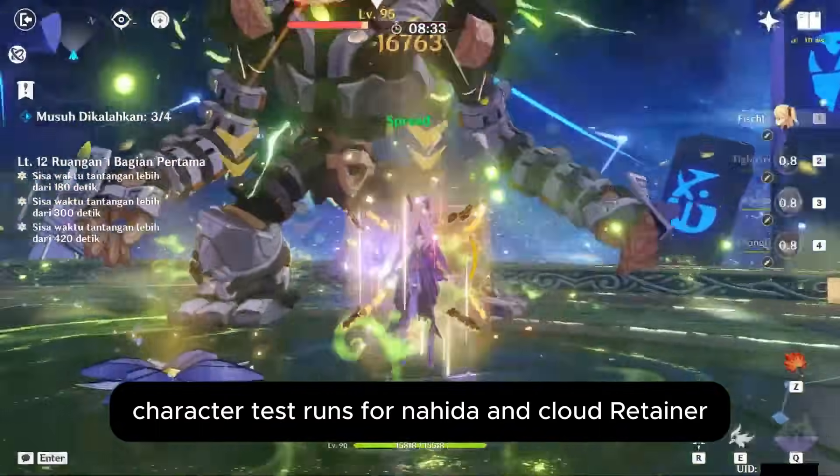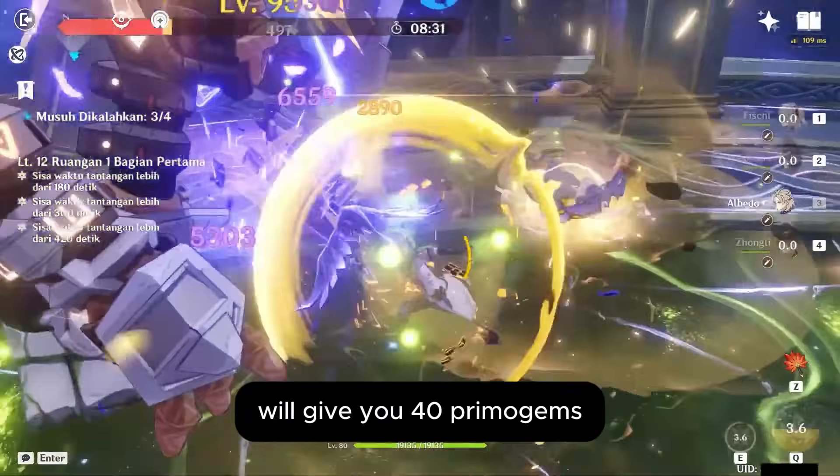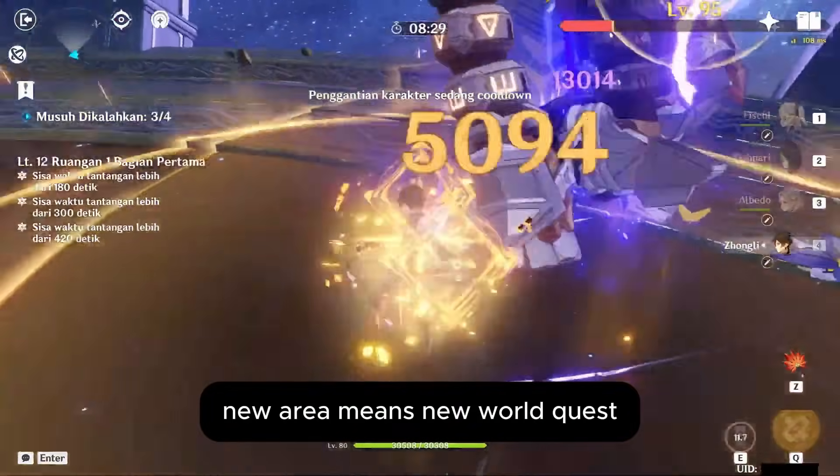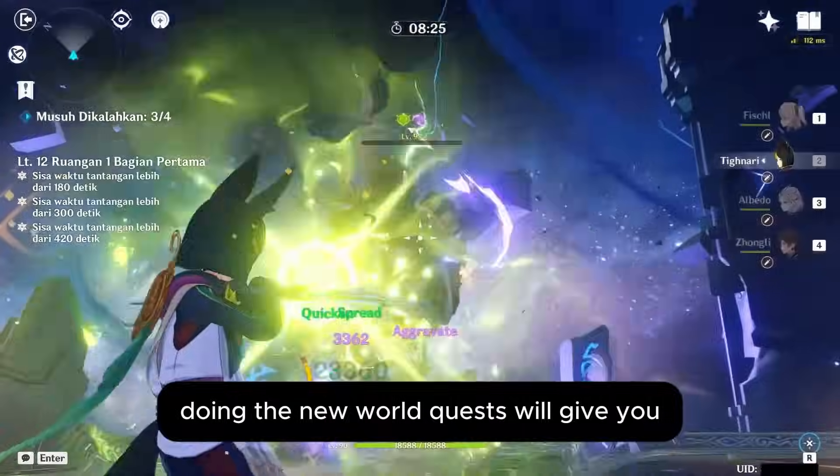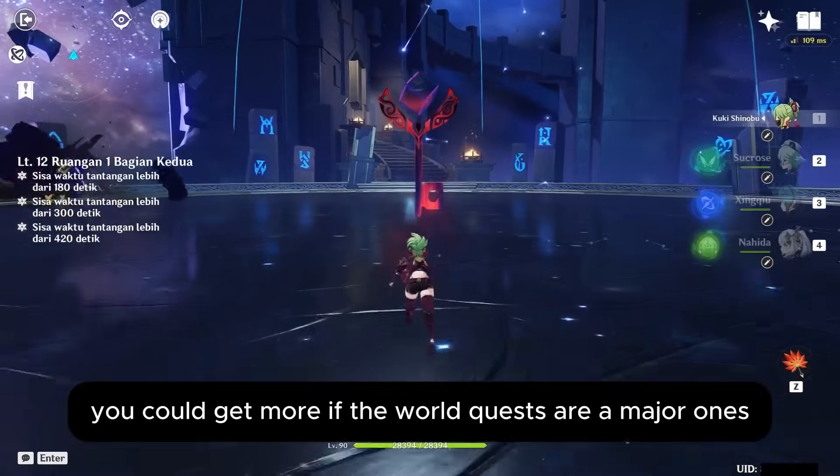Character test runs for Nahida and Cloud Retainer will give you 40 Primogems. New area means new world quests. Doing the new world quests will give you, let's say, 400 Primogems. You could get more if the world quests are major ones.